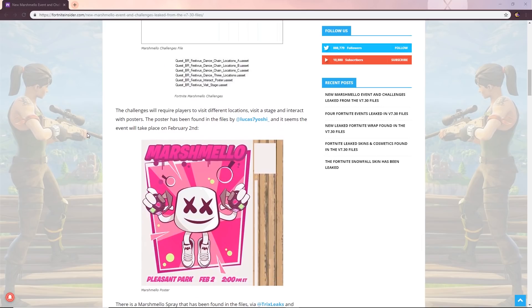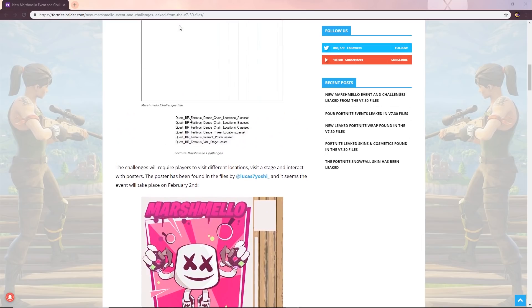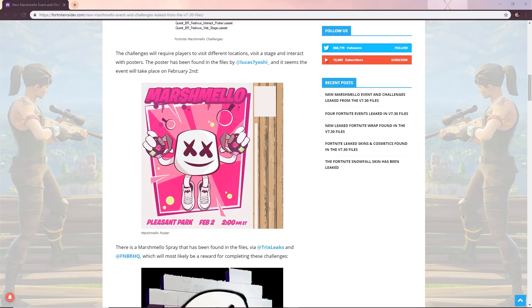Looking at the Marshmallow event details in the files, there's a 'BR Festivus Dance Chain Location' challenge — you'll need to dance at three different locations labeled A, B, and C. There's also a 'Visit Stage' challenge, suggesting a new DJ stage point of interest will be added to the map, with Boogie Bombs likely playing a big role. That's all the information from this massive update — it's going to be really fun to see what happens in Fortnite over the coming weeks. See you in the next one!